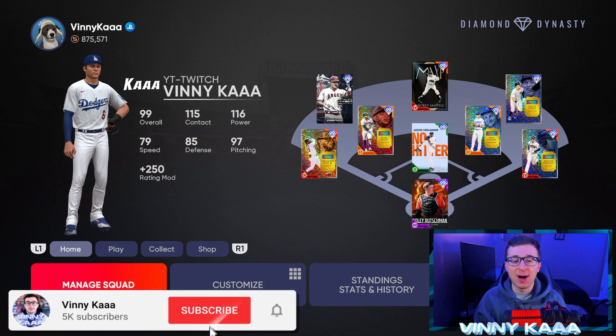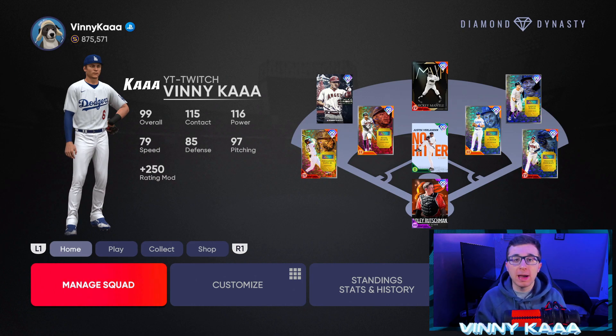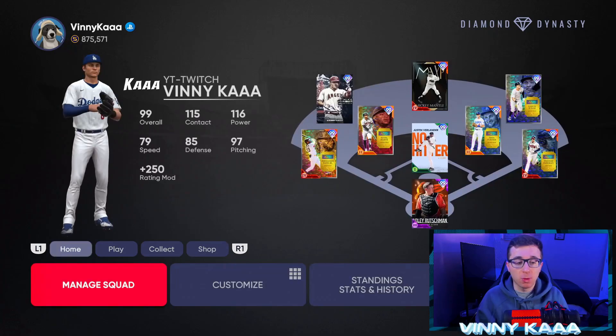When you load up MLB The Show 22, there is going to be a ton of things to do, but the first thing you're going to do is the tutorial for Diamond Dynasty — they'll walk you through how to do your first mini collection, make your team jerseys, and team names. After that, you'll come to the main screen of Diamond Dynasty, which will be pretty similar to MLB The Show 21's menu — we're going to have the home tab, the play tab, the collect tab, and the shop tab.